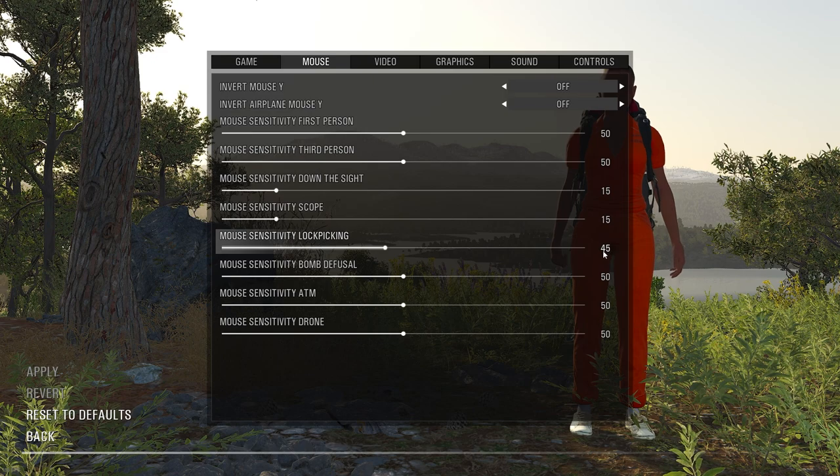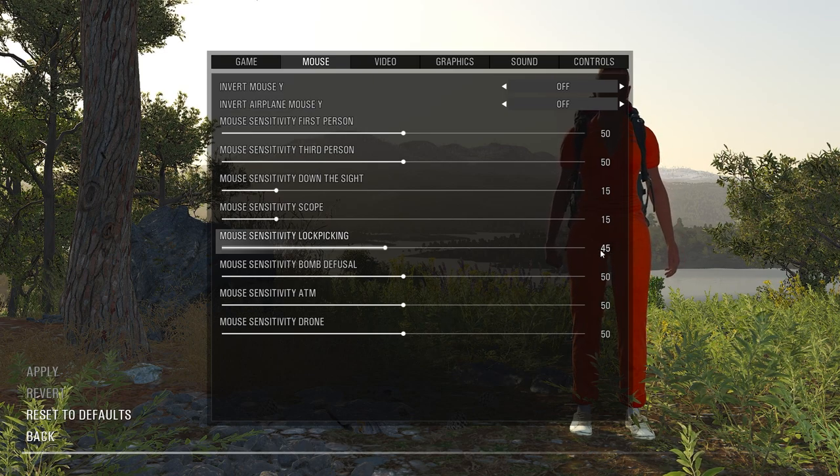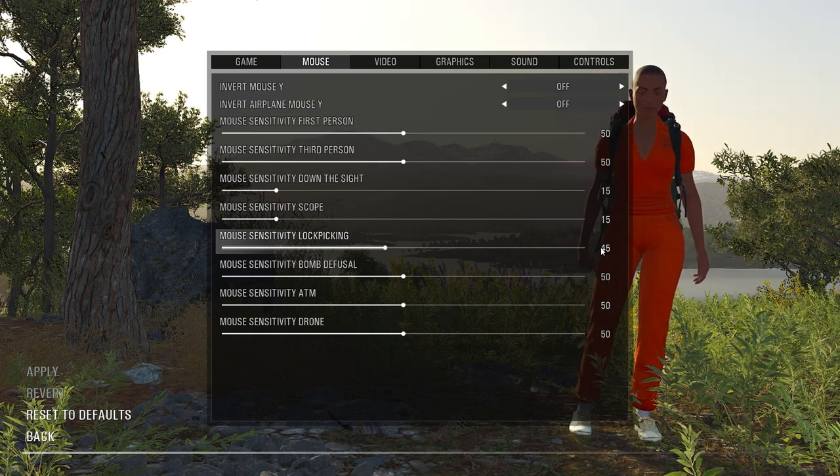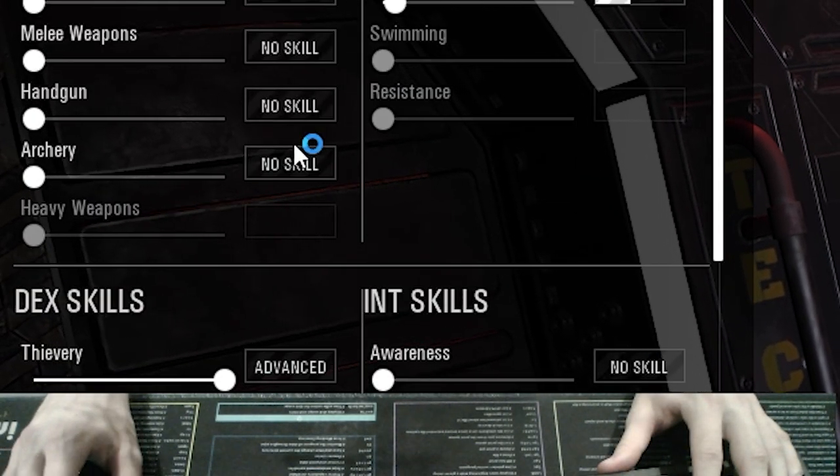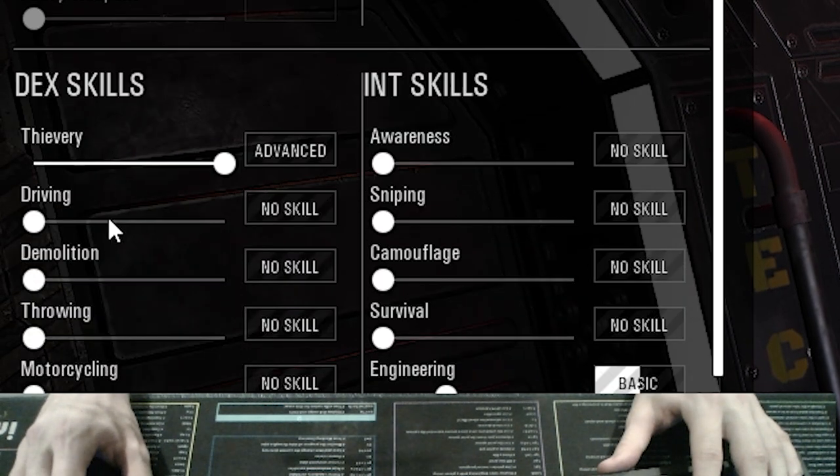It's been working well for me, but once again this is all dependent on your play style and how you like it. Some people like it faster, some people like it slower. Now before we get into the good stuff, make sure you have Advanced Thievery — it's going to make lockpicking so much easier for yourself.